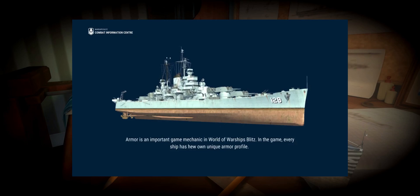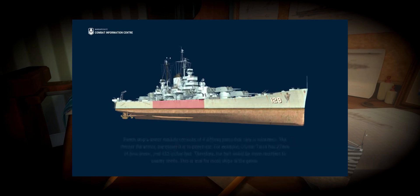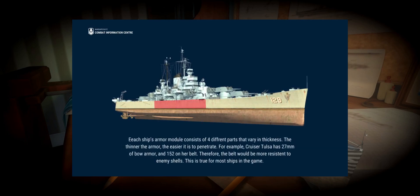Armor is an important game mechanic, and every ship has its own unique armor profile. They argue that ships have four armor zones — three of them being the bow, the stern, and the main belt section on the side. I'll assume the fourth section is the superstructure. I'm not 100% certain whether gun turrets have their own armor section, but we definitely know there are modules in the ship that can be damaged and react to being shot at.